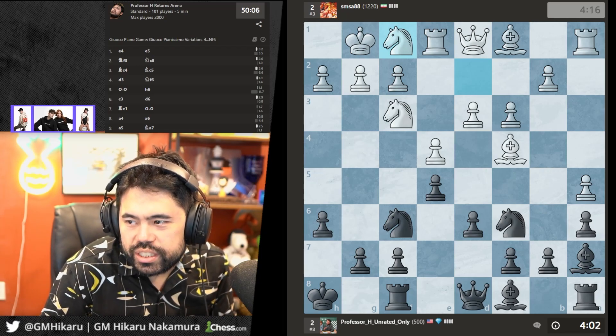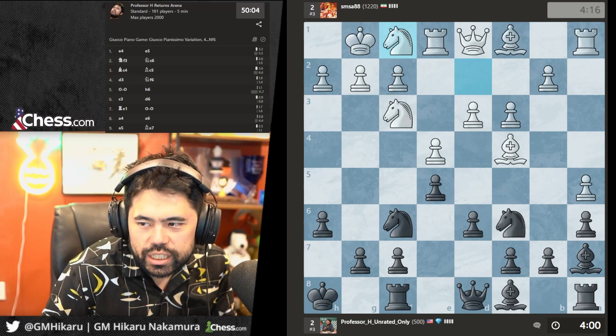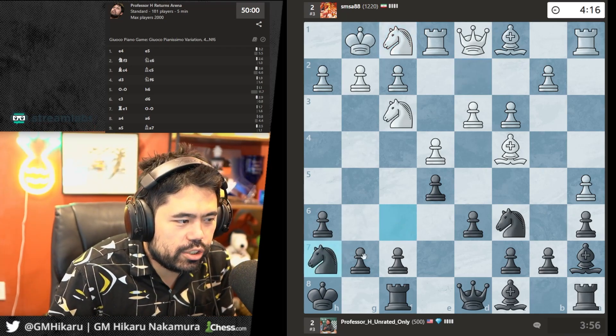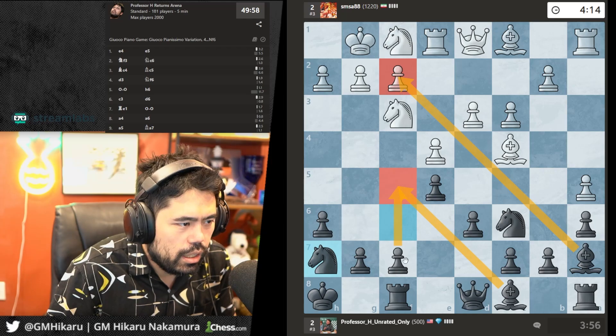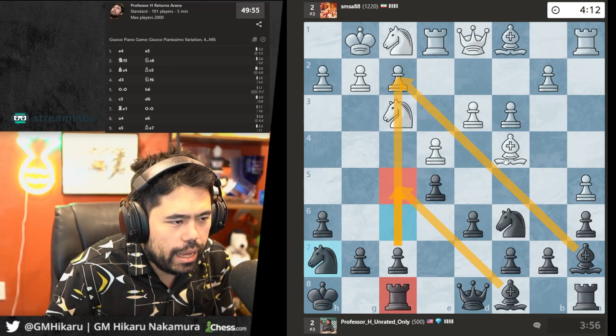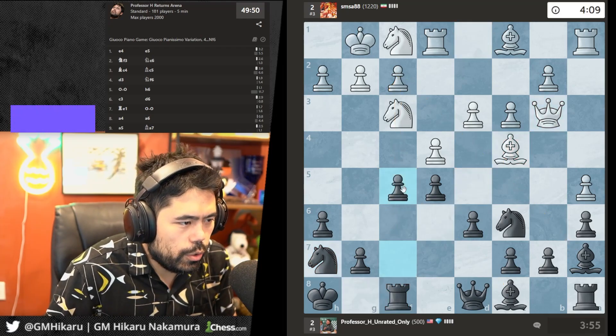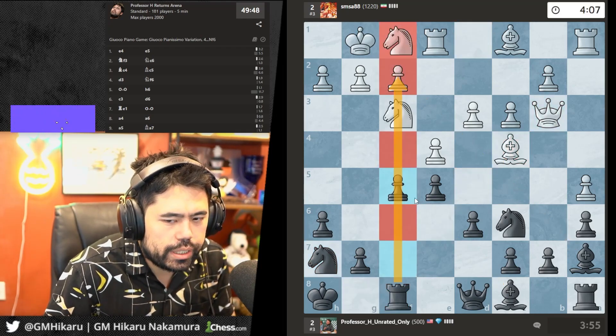The earliest known example of the Fried Liver was a game played in 1606. Let's play Ng7 and f5, try to play on the f-file. I moved the king so there's nothing on this diagonal. Let's go f5, open it up and try to attack.